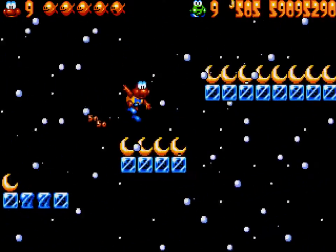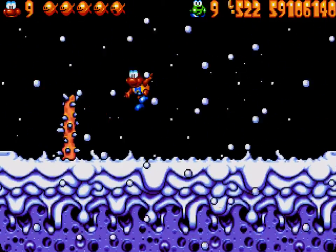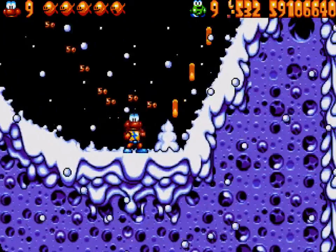When you come to these ice blocks, you want to jump up into them and follow them to the right to find the yellow teacup. Don't forget that they will disappear from underneath you. Then you want to jump back left over some of those spiky things to get the purple teacup.